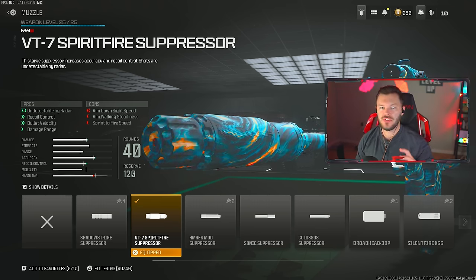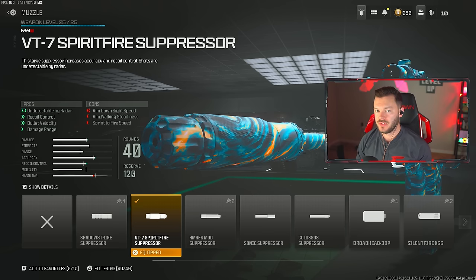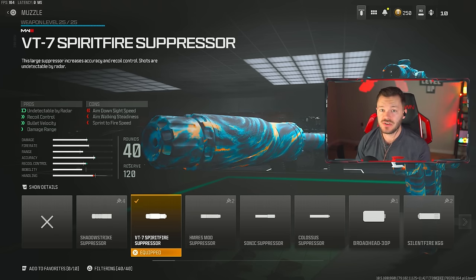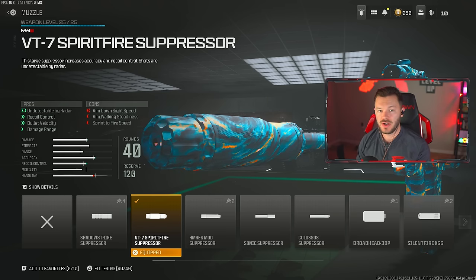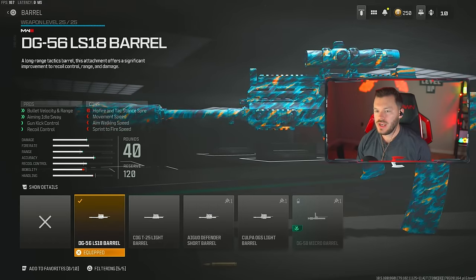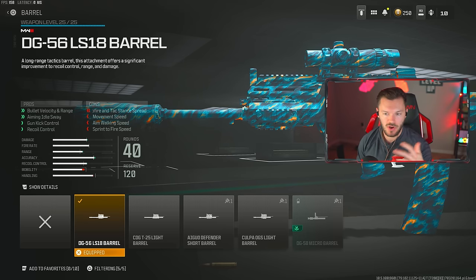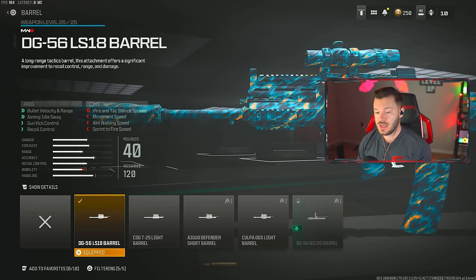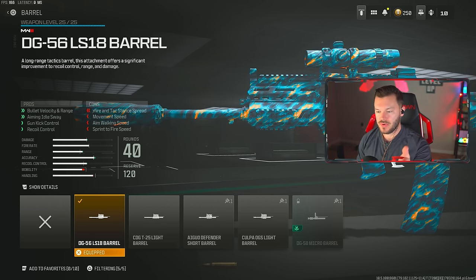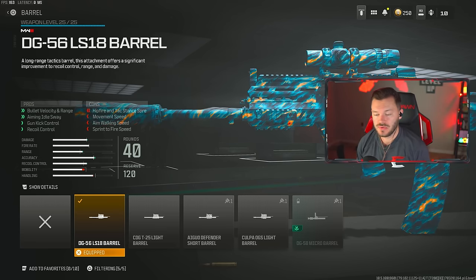Next up, we're taking a look at the DG-56, basically the three-round burst assault rifle. This is an assault rifle that doesn't get used as much right now because it got nerfed a little bit, but it is truly really solid and I highly suggest you use it. Spitfire Suppressor as per usual, and we're going to throw on the DG-56 LS-18 barrel. I've called it the 56, the 58 — I think it was even called the DG-52 at release. They've altered the name at least three times, which is kind of ridiculous. But this is just the largest barrel, extending out our range and making it easier to control and hit your shots.